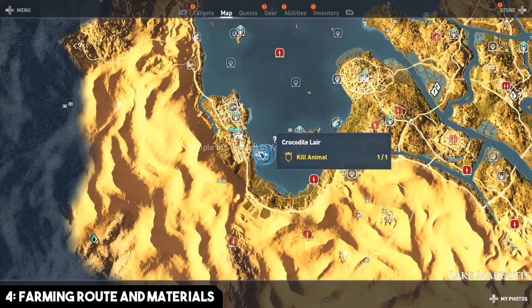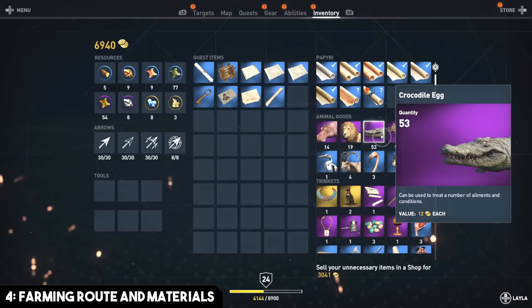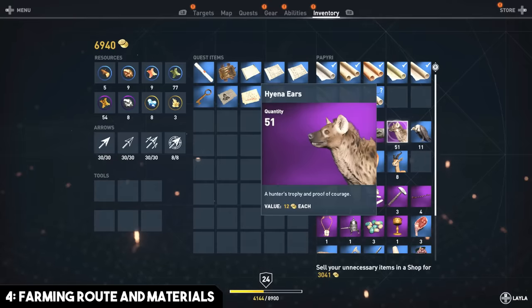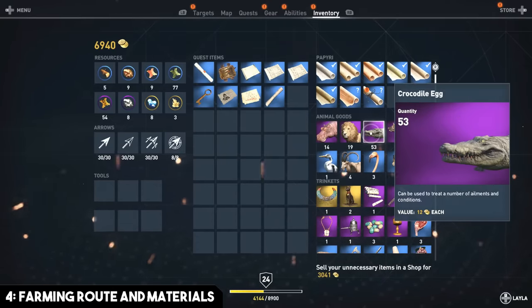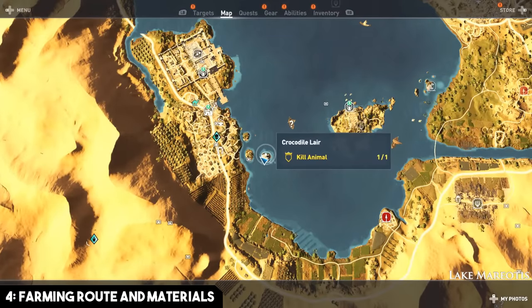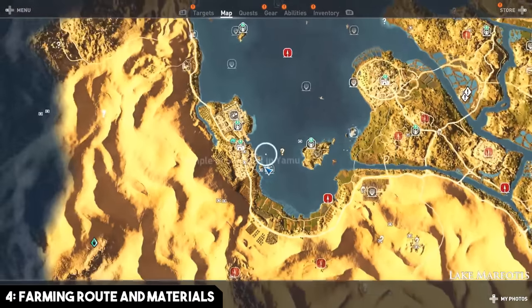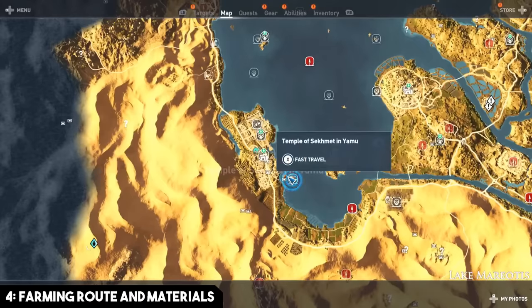Farming animals gives you a large amount of crafting materials, and since every animal kill yields a trophy worth decent amounts of gold — more so than looting vases and chests — you also accumulate solid currency. Develop a route through low-level animal areas that are close to fast travel points, where you can quickly cycle through fights. Farm them every hour and a half to two hours.